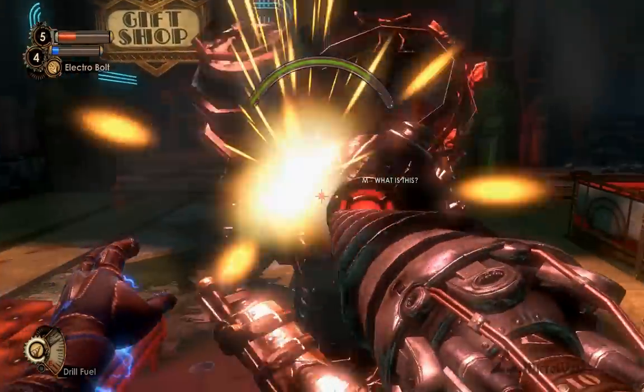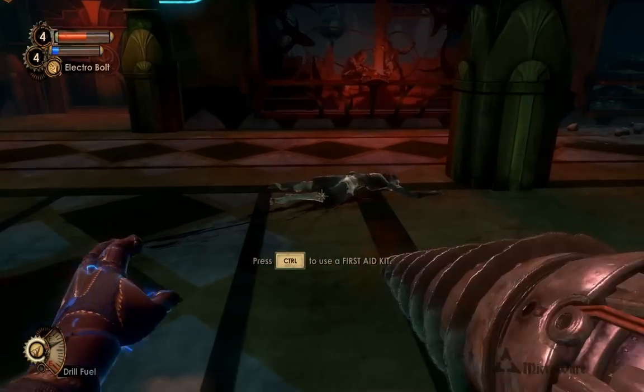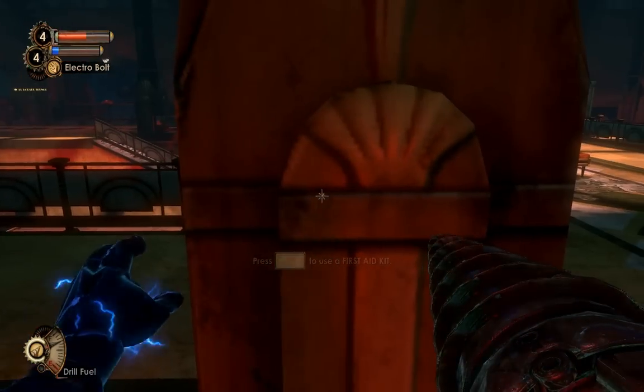Here I like to use the Electro Bolt and freeze her for a minute, and then go in with melee. I find melee does a lot more damage than a gun does.